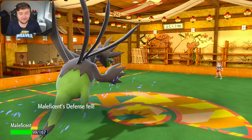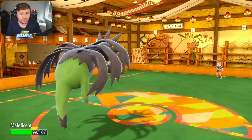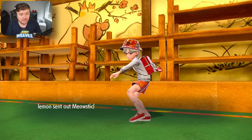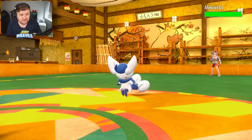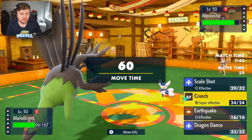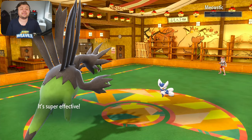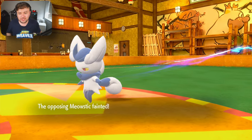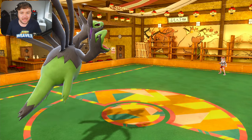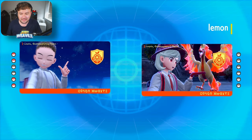It depends whether this Meowstic can take a Crunch — that's the real question. So there's a Meowstic coming in, nice and female. We go for a Crunch, let's see if we can get the KO here. We cleanly get the KO, and that's going to be the game. GG Lemon, that's a fun one. Hydreigon putting in absolute work with that Scale Shot — really good stuff. GG Lemon, I like that one.